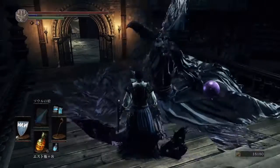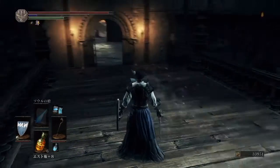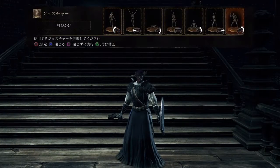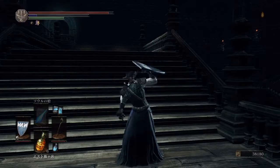Definitely worth killing him, obviously, if you're a mage, because you absolutely want this scroll. This now gives you Crystal Soul Spear and Homing Crystal Soul Mass — probably the most powerful spells in the game.